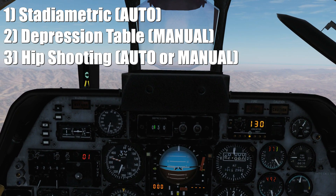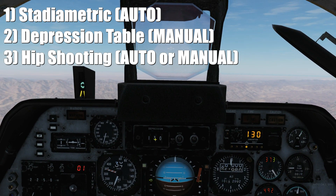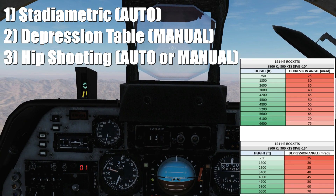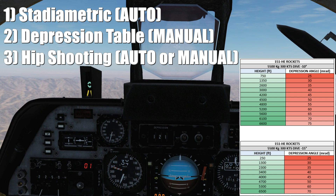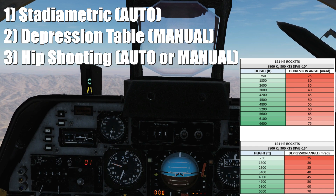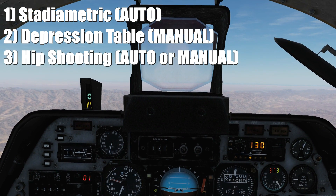We can change the depression in milliradians from zero to 199 milliradians using left and right mouse click. We would use this in correlation with manual depression tables. Here are manual depression tables for rockets — we do not have them for guns because we would rarely actually do it — but the inputs, as you can see, would be dive angle, airspeed, release height, and depression in milliradians.